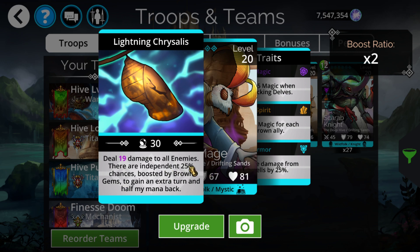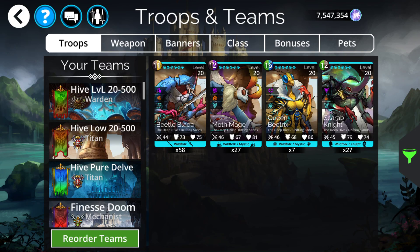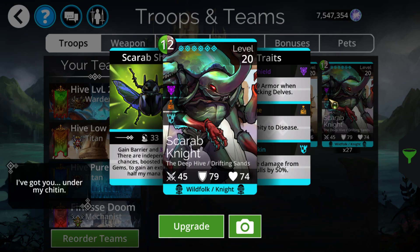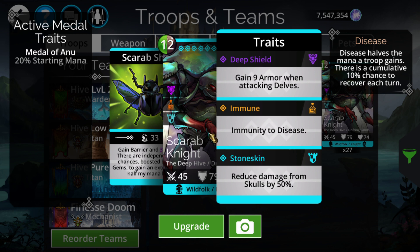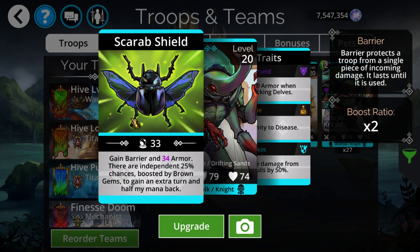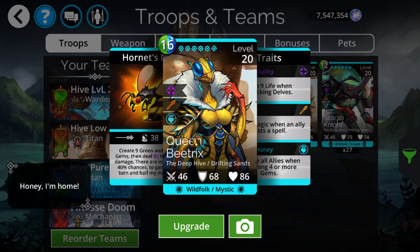The main mechanic that most of these troops have is two independent chances to either gain an extra turn or get half their mana back — that's what makes these troops viable. The main two you'd actually use for pure faction are the Scarab Knight and Queen Beatrix. Scarab Knight is a nice tank with 50% scar reduction, armor gain, barrier, an extra turn chance, and a possibility of gaining half its mana back.